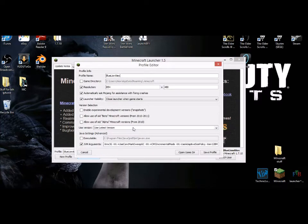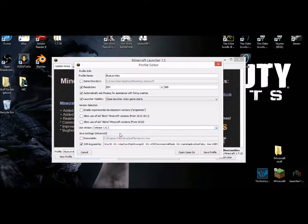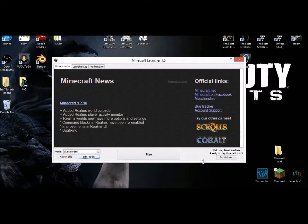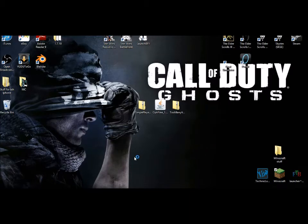You're going to click Edit Profile, come here to your latest version, and then scroll down until you find 1.6.2. Click it and click Save Profile. You are then going to play normal Minecraft — this is without any of these things installed.